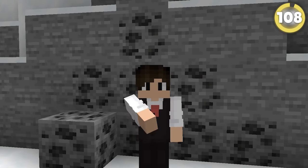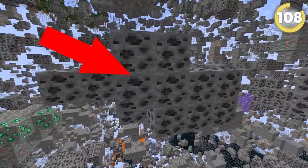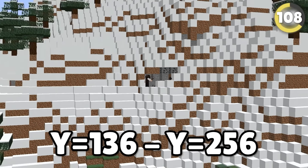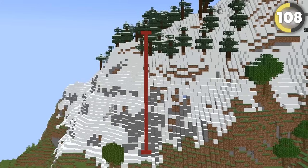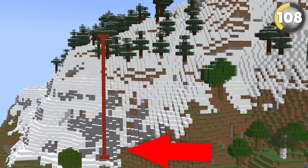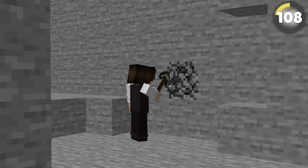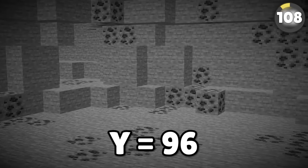Coal generation in Minecraft is surprisingly complex. Minecraft creates two batches of coal per chunk at different Y values: one between Y=136 and Y=256, and another between Y=0 and Y=192. This gives a perfect estimate for where to find the most coal — from Y=136 to Y=192, where the ranges for both batches overlap. Most blobs spawn at around Y=96.